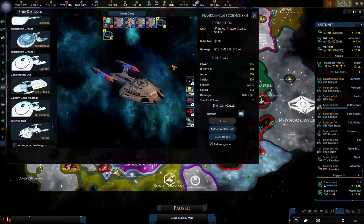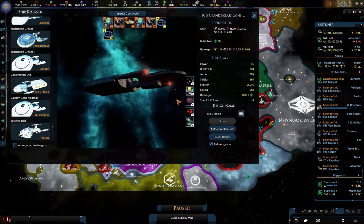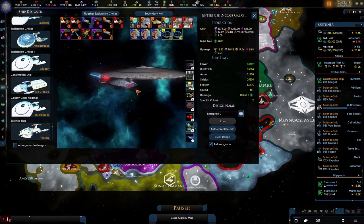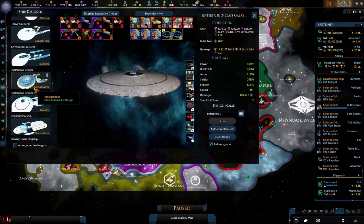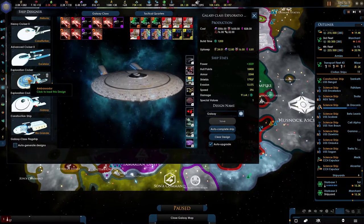Welcome back! We're playing as the United Federation of Planets. I completely forgot I had to upgrade the science ship as well as the construction ship, so I'll just show you all of the designs right here. What you see now is what I decided to do with the ships — I reinstated the exploration cruiser, but maybe we should not do that.